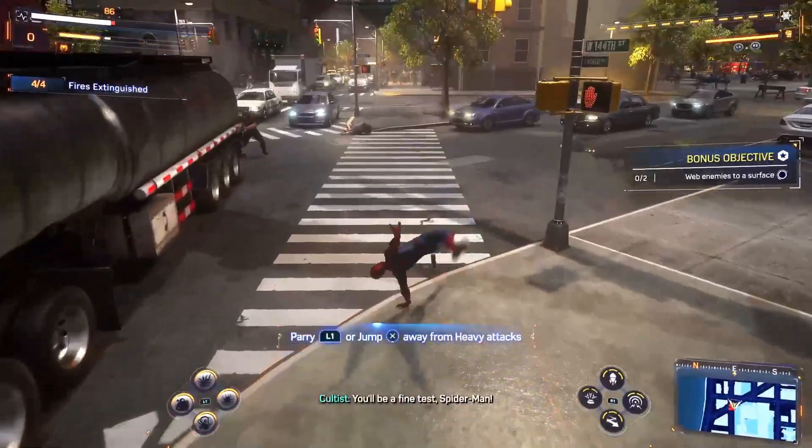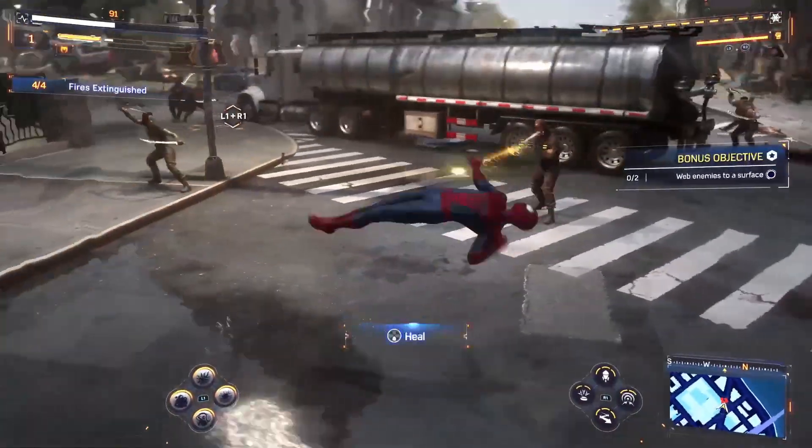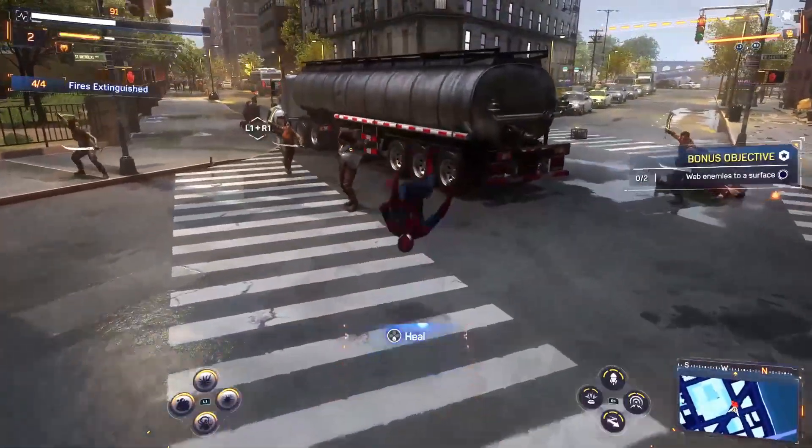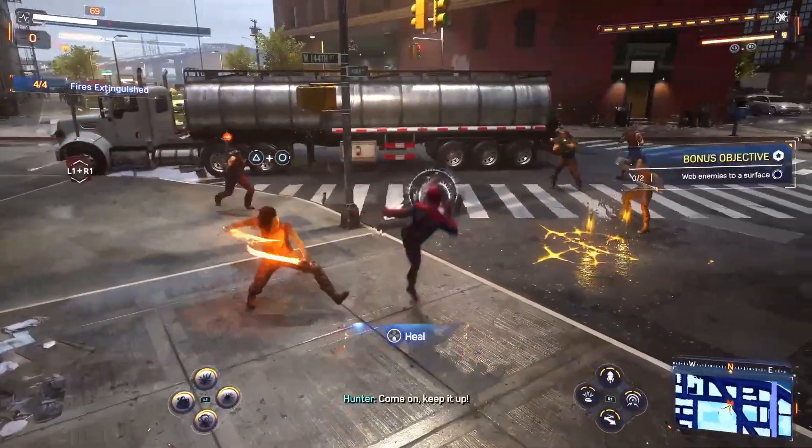Once you've picked your character, to build the focus bar all you have to do is engage in battle. Just keep on dodging and keep on fighting and defeating the enemies.